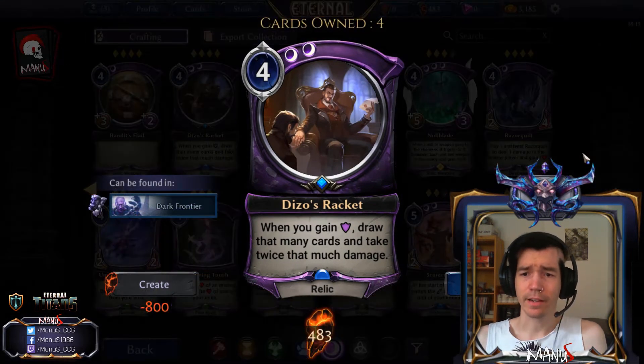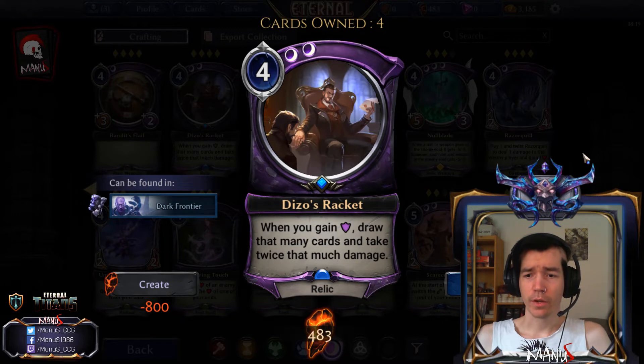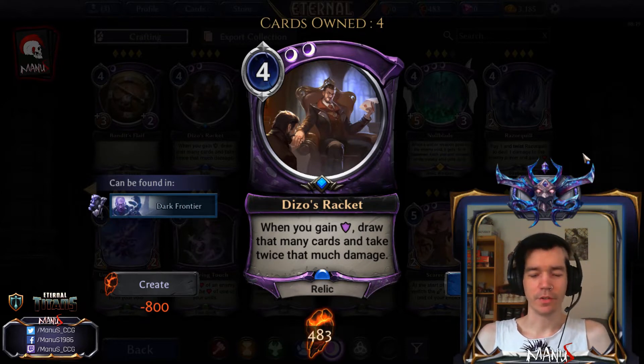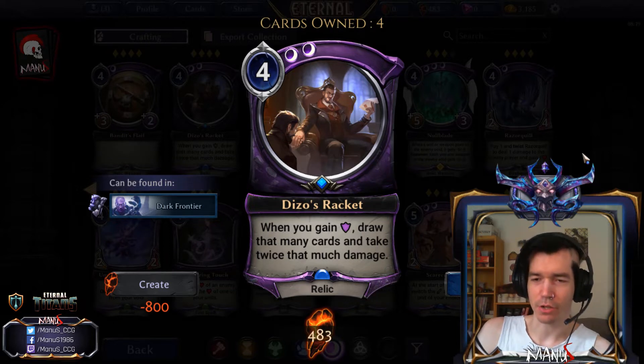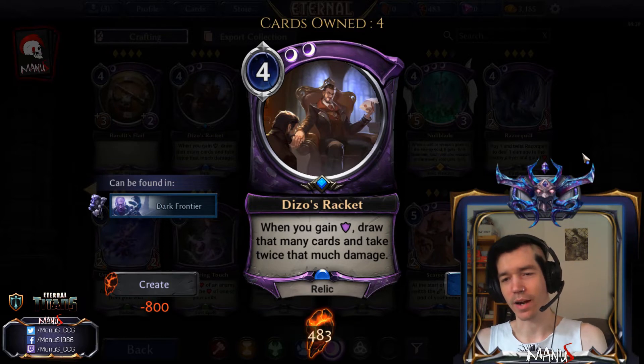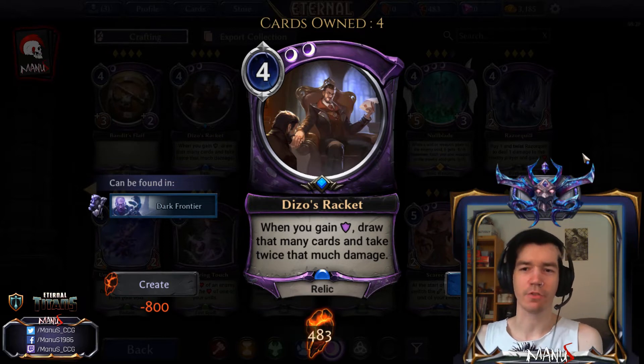Next we have Dizzle's Racket: when you gain armor, draw that many cards and take twice that much damage. So effectively you turn one armor into: take one damage, draw a card - because you take double the damage to make up for the armor. They could have also just said 'every time you gain armor, draw that many cards and take that much damage' but instead they went for twice the damage.